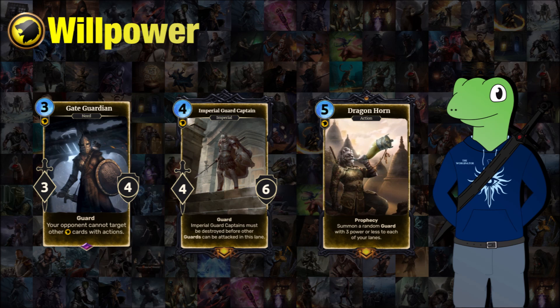Finally, the last card for pure willpower is Dragon Horn, a 5-cost action that is also a prophecy card. When played it will summon a random guard with 3 power or less to each of your lanes. It can be very powerful, but with the word 'random' there's a lot of RNG involved. Sometimes you'll get low-cost guards in each lane, but other times you can get really powerful guards with a low power stat. I made this limit so you wouldn't get stuff like Daggoth appearing out of nowhere.